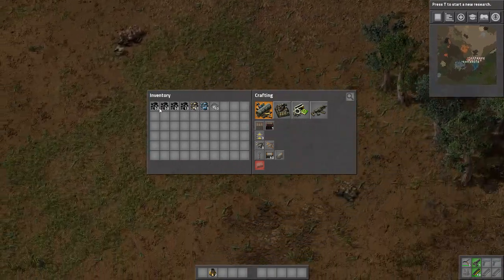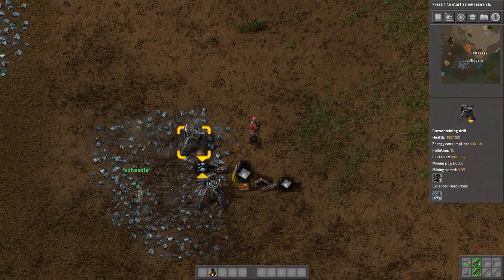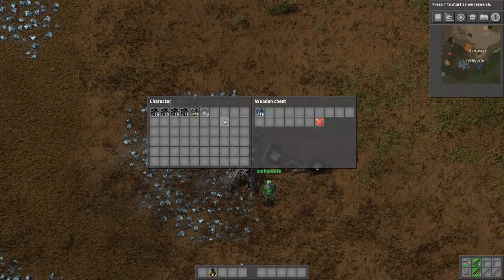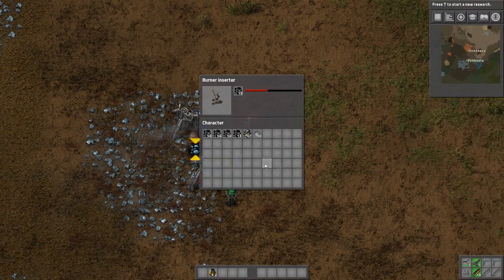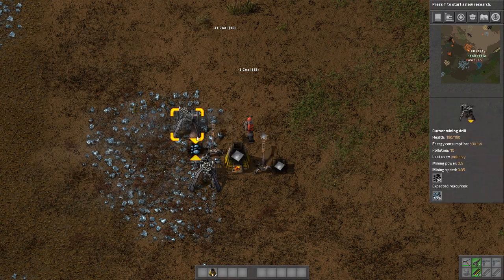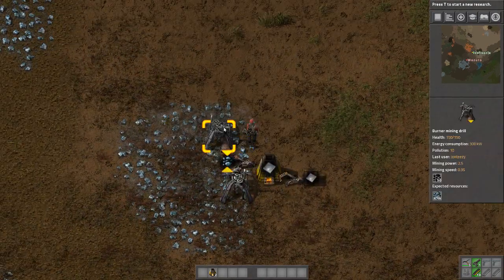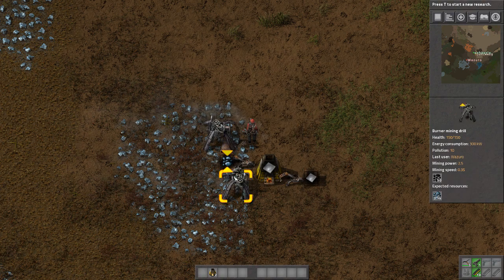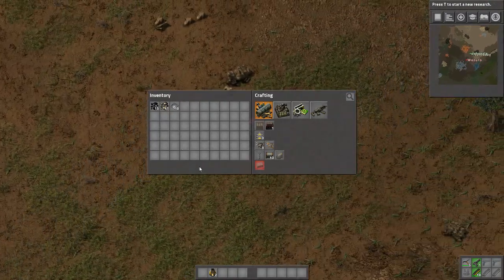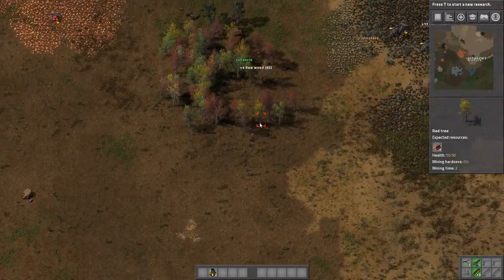We also need one miner on copper. You can put it directly into the furnace! Did you spend two hours on the tutorial? He was saying we could put it directly into the furnace, but I wanna put it in the chest first because we're having more than one go in there. I could put more furnaces there and that would be more efficient, but again, we're noobs. We got this.